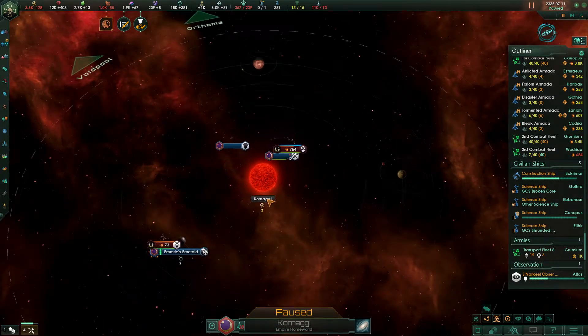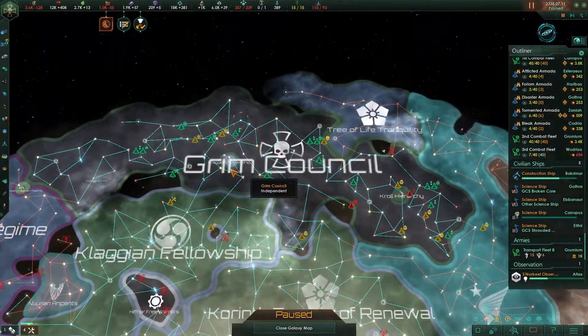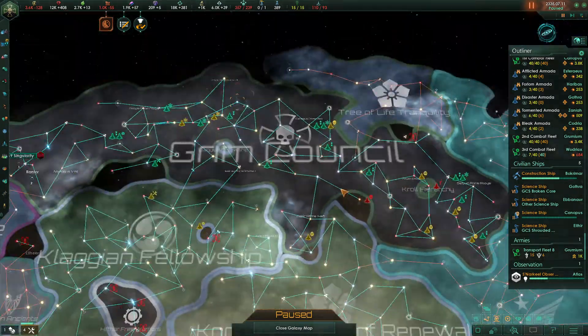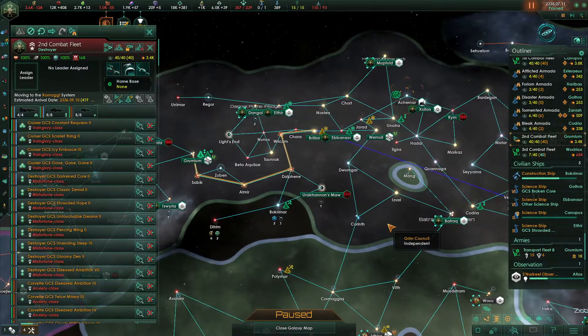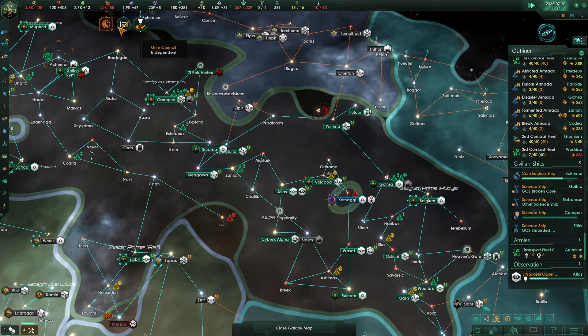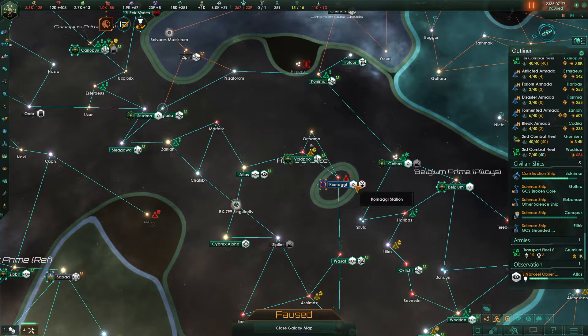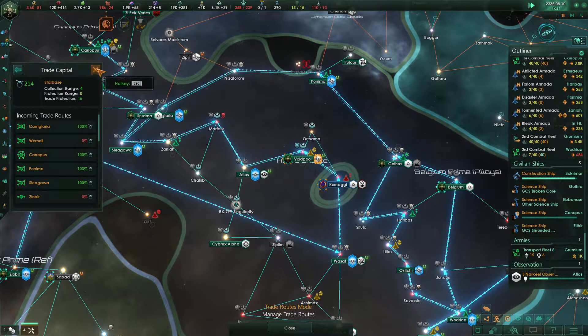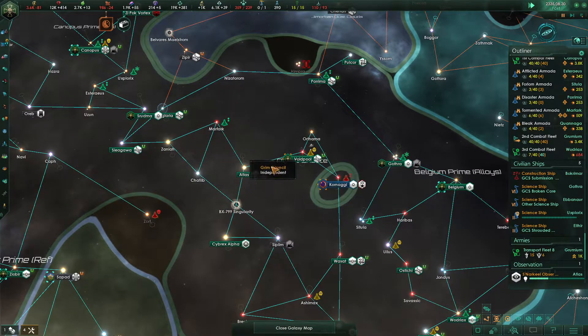There's apparently a pirate fleet attacking our vassals. We've got a wormhole relatively close to Grumium, which I think is the closest force — it'll take 419 days to get there but we'll go do that. We're currently losing a ton of consumer goods, and I think it's because of these pirates — they aren't defending this system. That's a huge problem since a lot of our trade goods are flowing through their system, and that's going to be the case with Atlas as well.